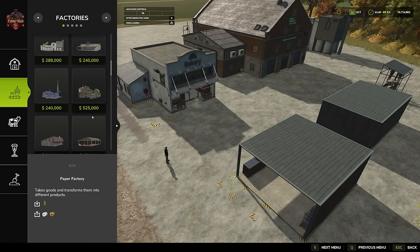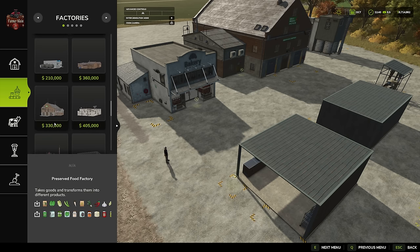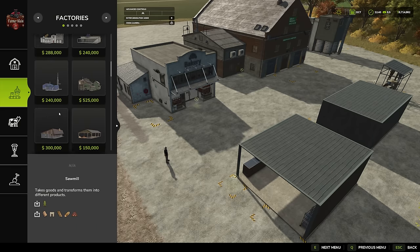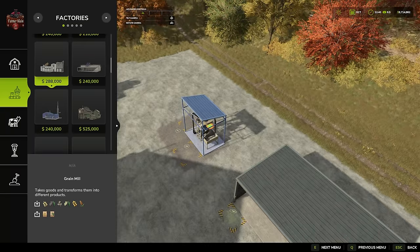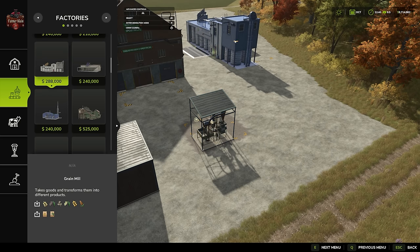The preserved food factory costs the same for the pre-placed version on the map and the placeable version at $330,000, so it's comparable to the $36,000 one by just a couple thousand dollars. With respect to the flour mill, it's $288,000 for both the map version and the placeable version. So again, it's less than ten times the cost to upgrade to the big one, meaning your cost-to-output ratio is in a better position with the big one.